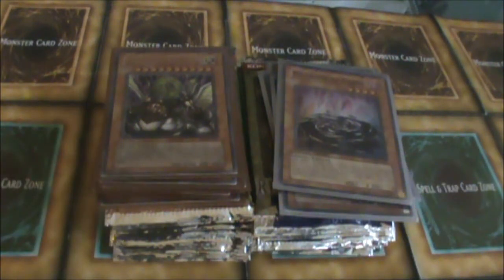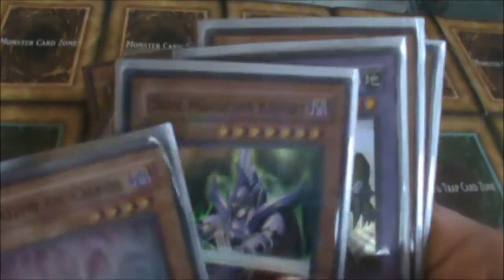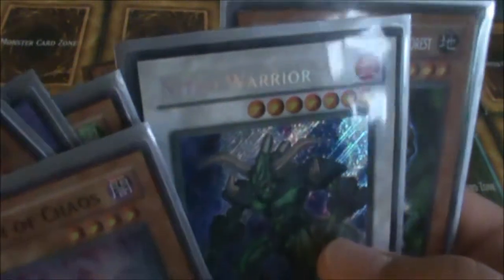Along with each 4-pack blister comes like 2 promo cards. On the left side I got like 6 standings, and on the right side I got Phantom Chaos, Dr. Petition Knight, Parallel, Grand Neos, Vortex Trooper, Nitro Warrior, and Green Baboon Defender. I'll go over what's for trade at the end of the video.